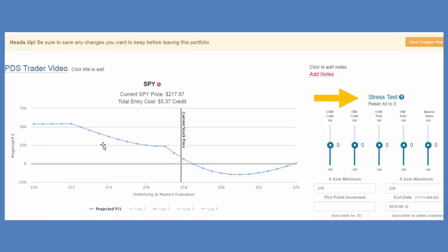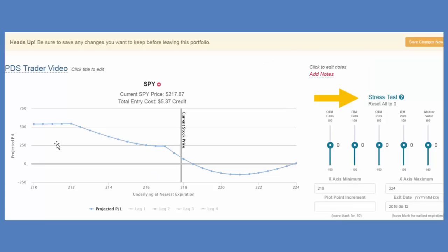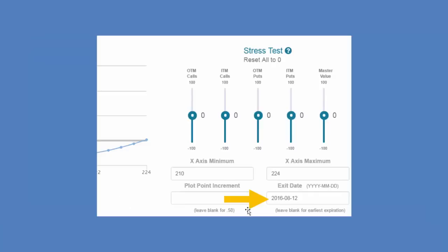So I can see: if volatility drops out of these options before expiration, what is going to be the actual value? I can also determine the minimum and maximum x-axis on the graph. I have it here at 210 and 224 to zoom in on the important parts. This is actually unlimited profit potential — if I extend the graph it goes way over, so I cut it off at 224 to zoom in on the more relevant aspect. I can also say what if I exit before expiration of my short options — I change the exit date and it redraws the graph.